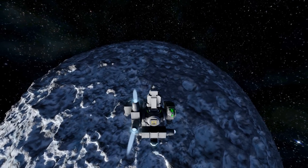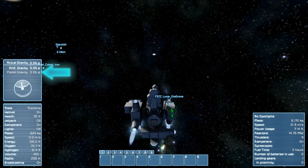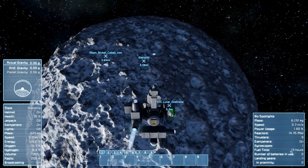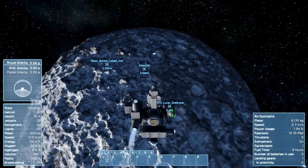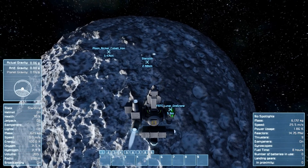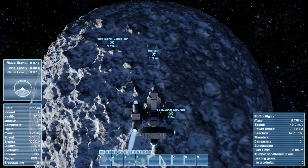We've almost escaped the gravity of this lovely little moon so we're going to turn around and use the four thrusters to try to slow us up because we are drifting a bit more than we'd like. We still have tons of hours of power left. As for oxygen we've run down to 73% on us and only 15% in the tank, so we're going to go back to base. I think it's currently just going to be about upgrading — we're so low on resources.